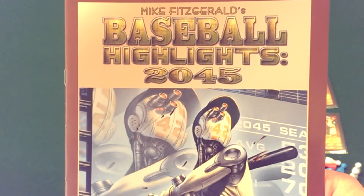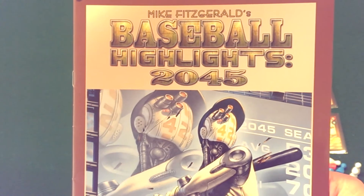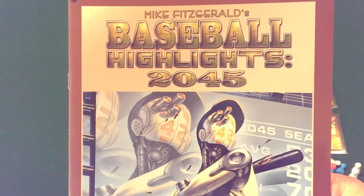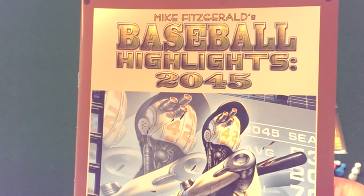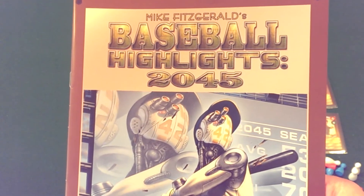Hi, this is Matt, the Game Explainer. Today I'm going to be explaining how to play Baseball Highlights 2045. This is a game designed by Mike Fitzgerald and published by Eagle Griffin Games. It's a game for one to four players and takes anywhere from about 60 to 90 minutes, depending on how many players you have and the format that you decide to play.